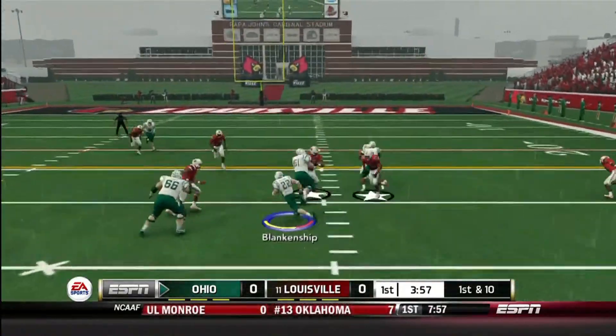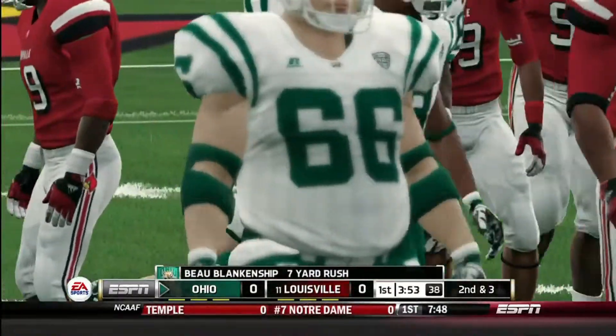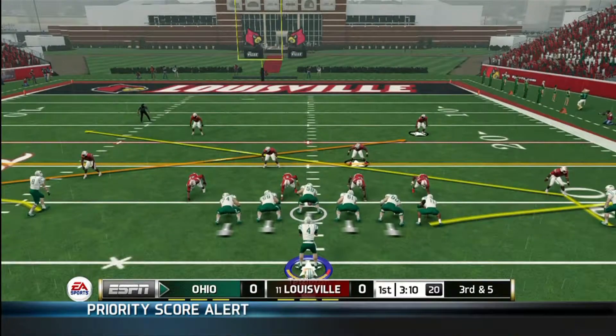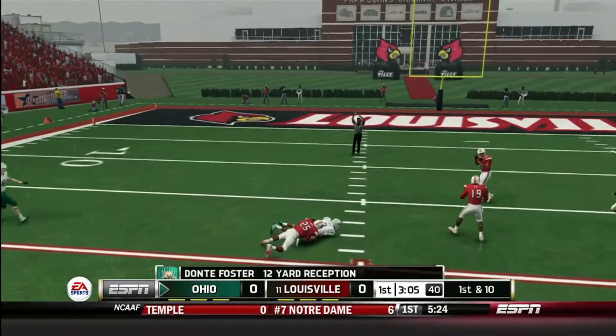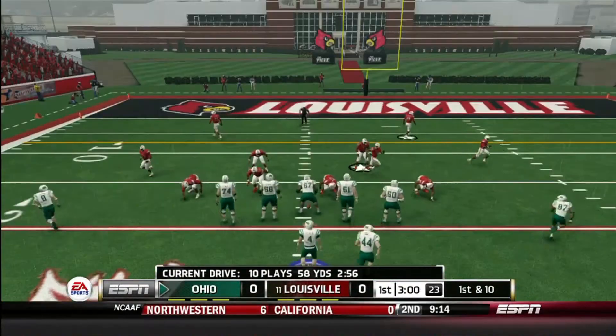Blankenship gets a gain of seven — that's another good run. We're trying to establish the run early. We've had four rushes for 11 yards, not great, but we don't want to get too one-dimensional against this team. We see another completion to Dante Foster for another first down.